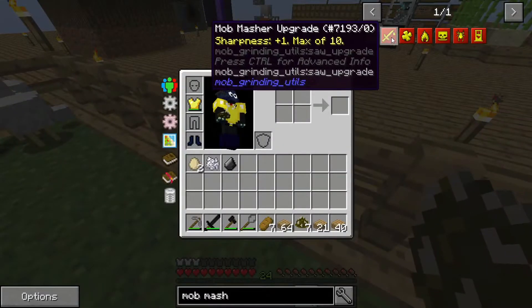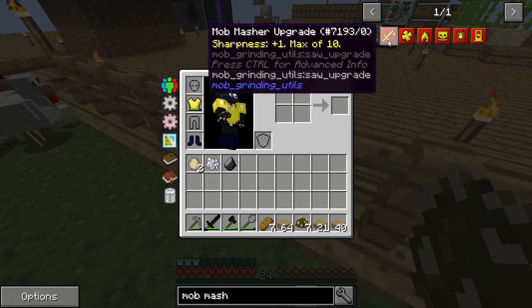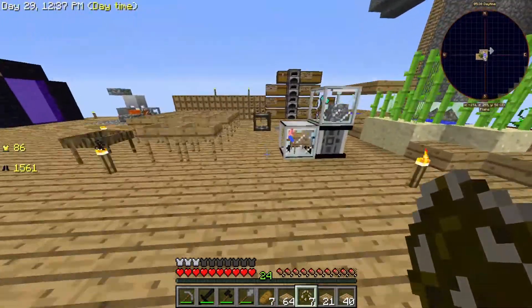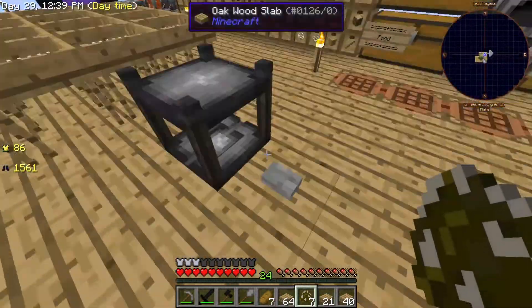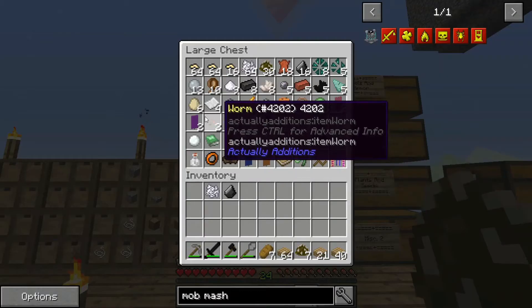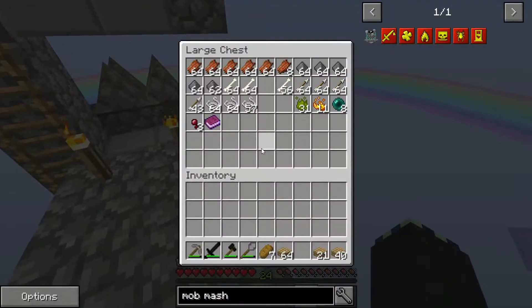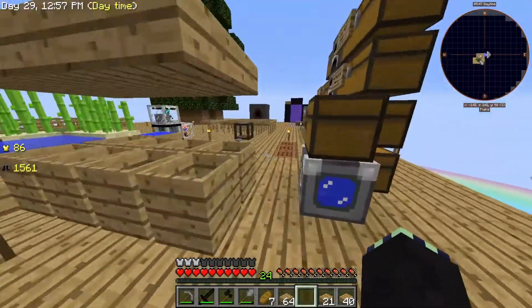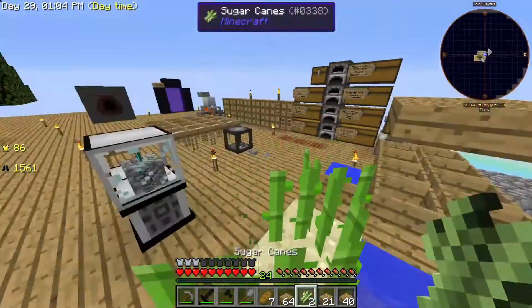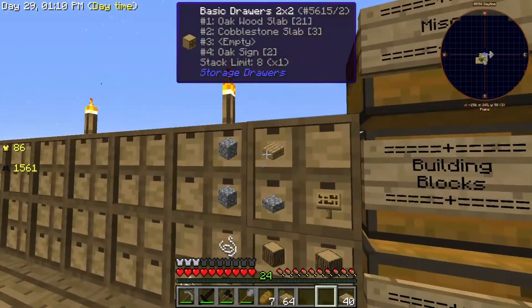The one I really want to get is beheading, because wither skeleton skulls are going to be needed, as well as a lot of different mob skulls. The only reason mob skulls are necessary is because a lot of the stuff to make powered spawners takes mob skulls. Powered spawners would also be helpful for actual wither skeletons, so I'm going to do that eventually, but not right now because that will take a while.